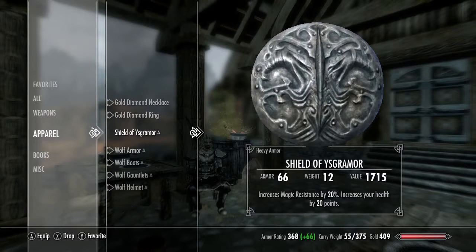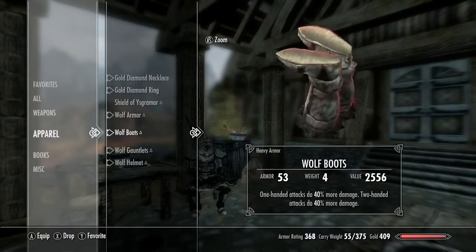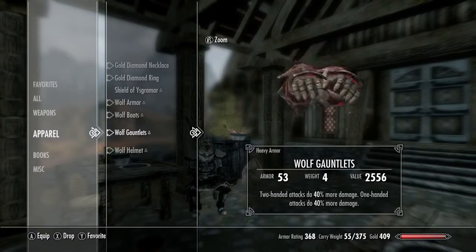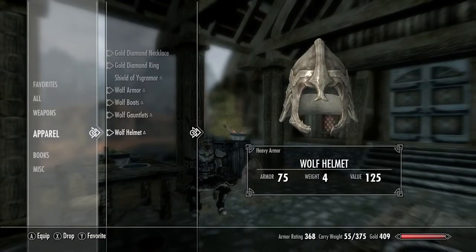We've got the wolf armor here, with the same enchantments as the ring. The boots are the same enchantment as the necklace, and these gauntlets are again the same as the necklace. The wolf helmet — I didn't actually find any enchantments that went well with it, so I left it blank.